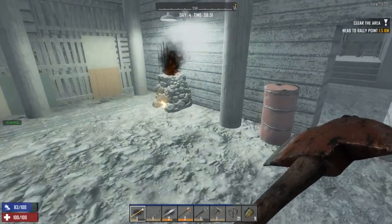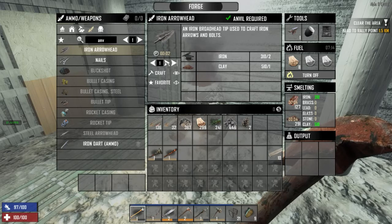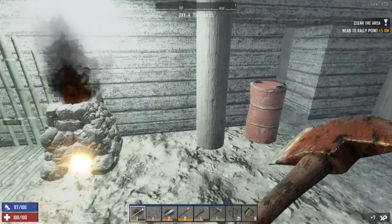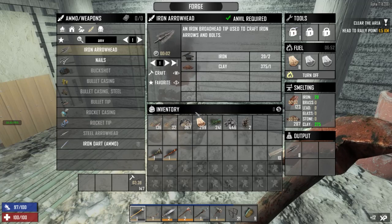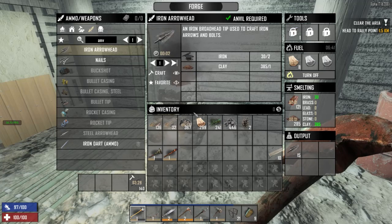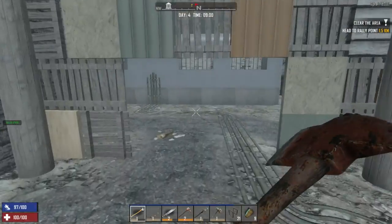Let's go check on our forge. We can queue up some arrowheads and then go back to our base. Iron arrowheads — how many can we make? A hundred and fifty-five! Yes please. That will give us quite a bit — that's awesome. We'll just let that run. Each one is five seconds — quick math, that would be twelve per minute, so that's about ten minutes. Maybe we should put some more in to get it back up to ten minutes. That should melt all of that iron up for us.